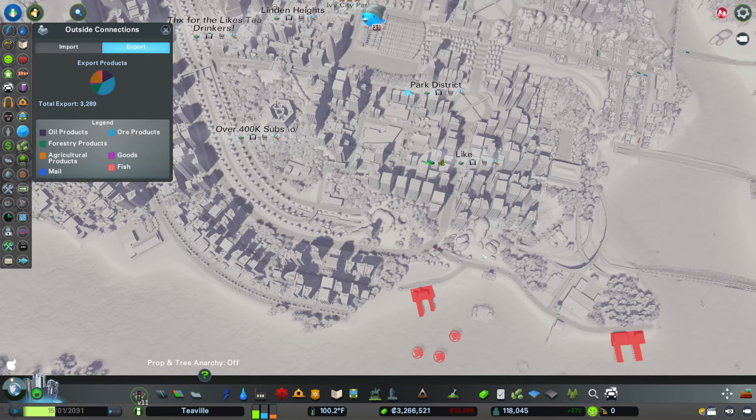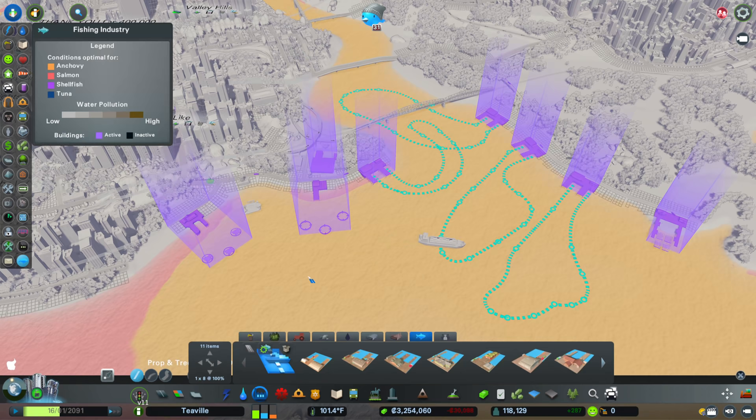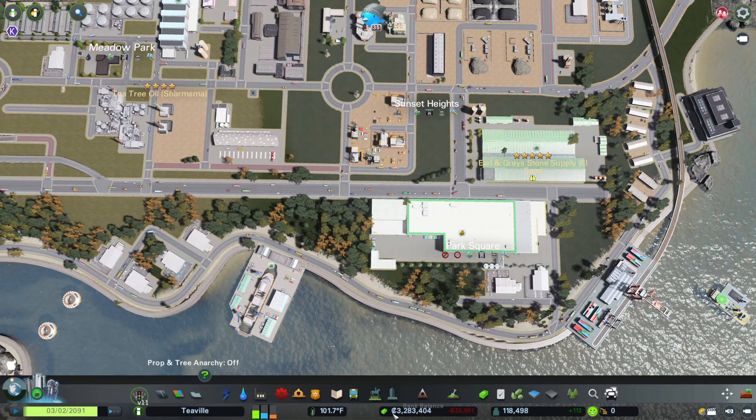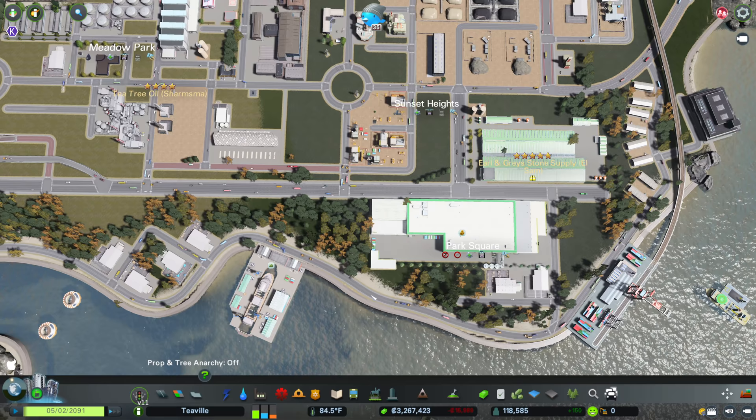We've got lots of exporting going on. I do have a fishing industry set up — I've put down pretty much every item that came with the fishing industry update, and there's not much more I can do with that. Now, something I'd like to do in Teeville is make more money. My money has been creeping slowly down and I can honestly say I haven't done any of my tax tricks — where you whack your tax up to the maximum, run the game to get money in, and put it back down — for a good couple of months, maybe 20 to 40 episodes.